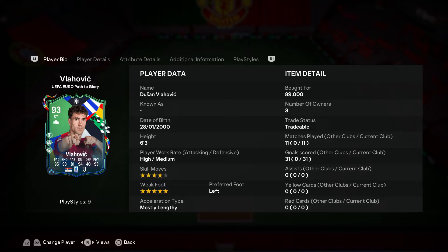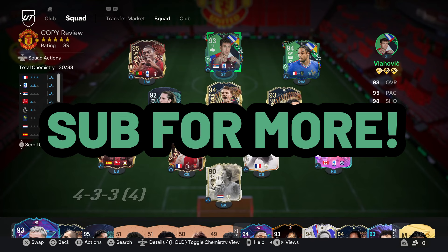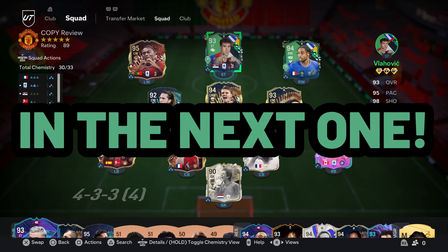Even if you have a lot of coins, although Vlahovic is not ultra meta, he's still really really fun to use — I highly recommend you go pick him up and try him out. You will definitely not be disappointed. If you enjoyed the video, leave a like, subscribe for more EA FC content and player reviews, and follow all the socials in the description. I'll see you guys in the next one.